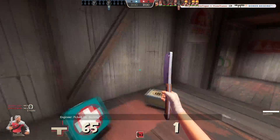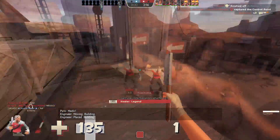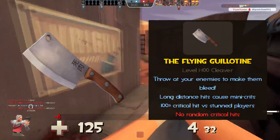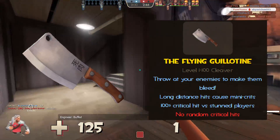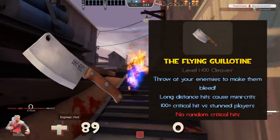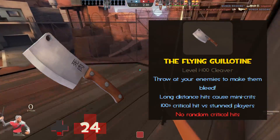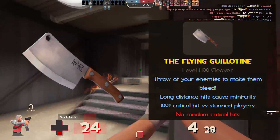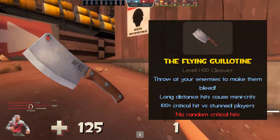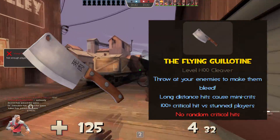If you think that's cool, wait until you see the main tools in your Witcher arsenal. In the secondary slot, the Flying Guillotine is a throwable steel butcher's knife that makes the enemy bleed on contact. At longer distances, the blade mini-crits to do more upfront damage on top of the insane bleeding already applied. When a player is stunned via Sandman Ball, Natasha, or Air Blast, the guillotine does 100% critical hit damage no matter the distance. Normal hits do 50 damage, mini-crits do 68, and full critical hits do 150 damage on hit, on top of the 40 potential bleed damage that stacks on top of it.